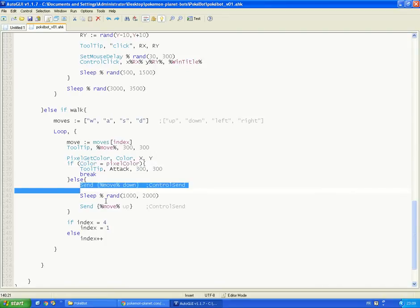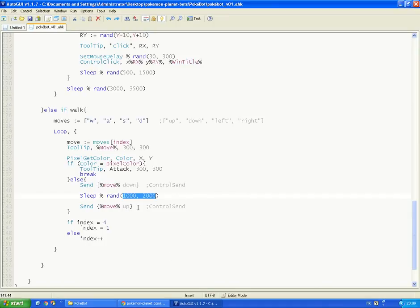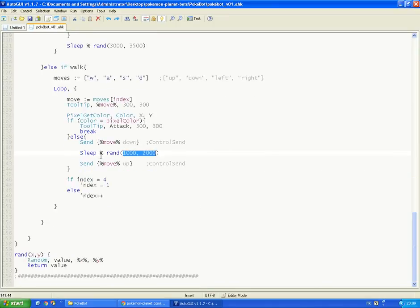How to walk is easy — just by pressing and holding a button for a random time. Here I choose between 1 to 2 seconds, so you can choose this distance as you like. The important thing is to keep it random, having random distances when walking. Also the sleep between the distances should not be too large when walking.